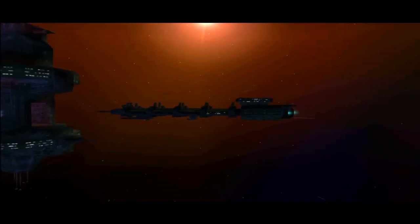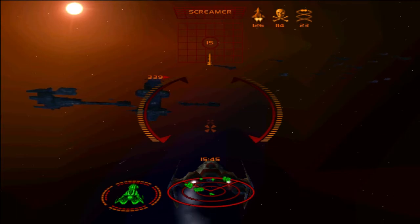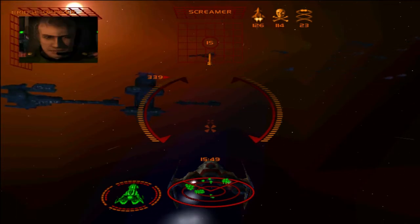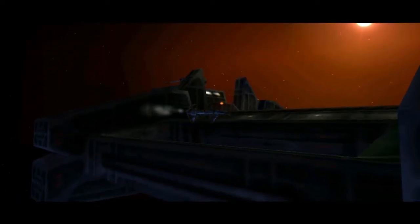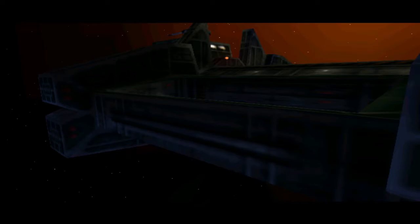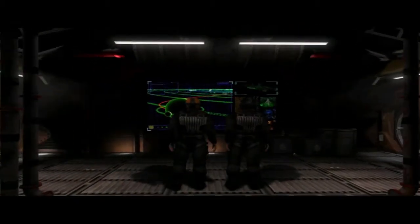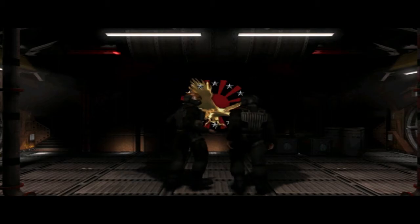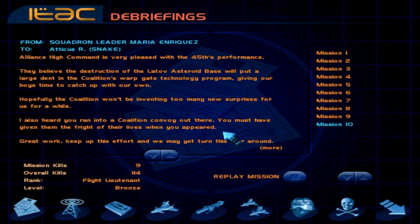45th, this is Sherman Control — you are clear to land. Copy Sherman Control, 45th initiating landing procedure. Permission to land — there we go! Hell yeah! I thought I was gonna get wrecked but I'll take it. You can see by how they react how well your mission went.